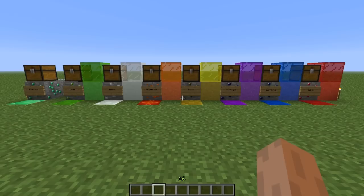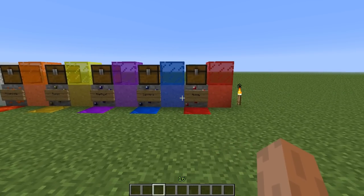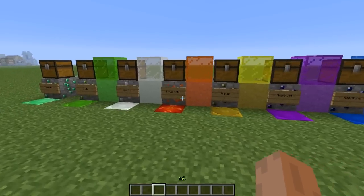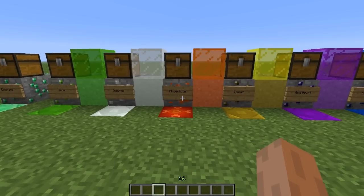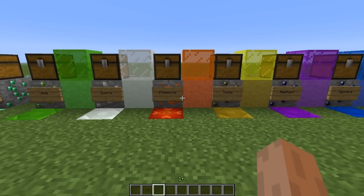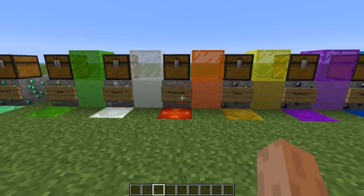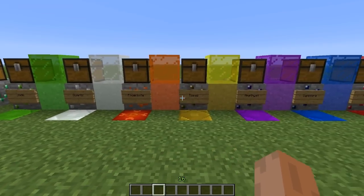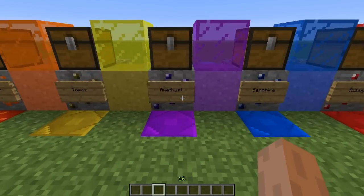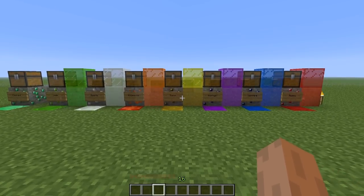But when it comes to swords, it does make a big difference. Ruby and Sapphire take four hits to kill a skeleton. The Phoenix sword actually lights your opponents on fire, which is really cool — it's like a Flame enchantment — and it also takes three hits to kill a skeleton. And then over here with Jade, Quartz, Topaz, and Amethyst, it all takes three hits to kill your opponent.